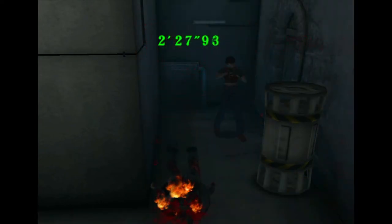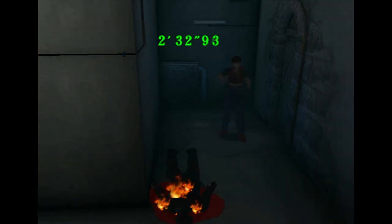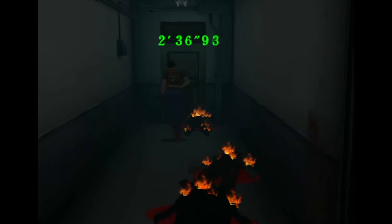In the next room, as soon as you appear shoot the zombie right in front of you but keep holding R1 and turn slightly towards the explosive barrel to shoot it. If you move or stop aiming and aim again, for some reason the explosive barrel is going to blow up and it will hit you.